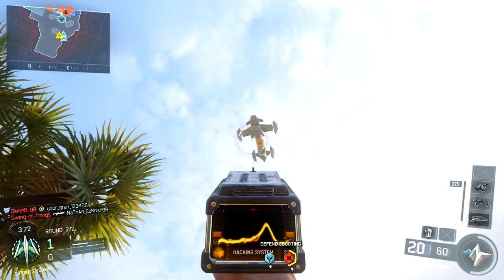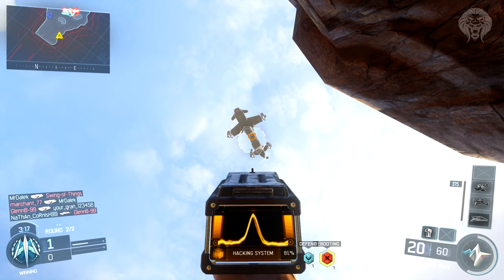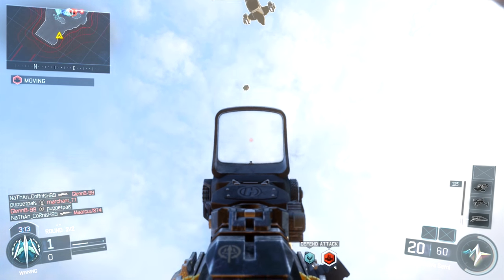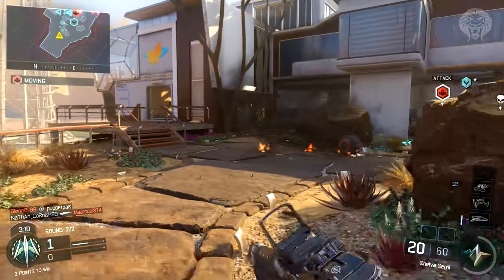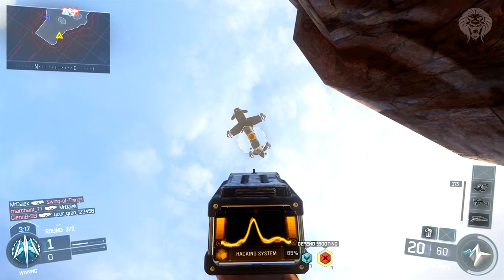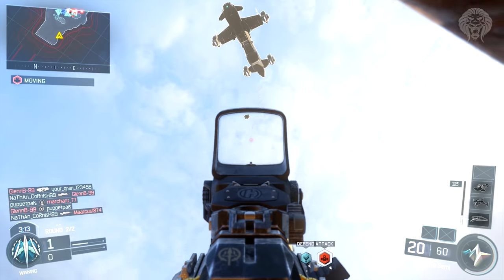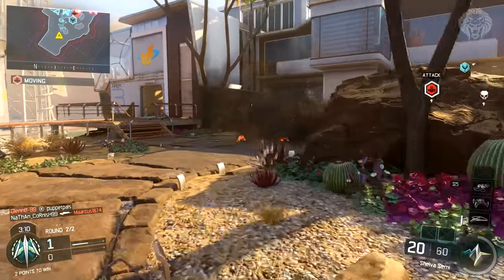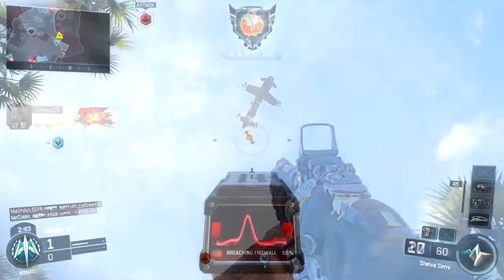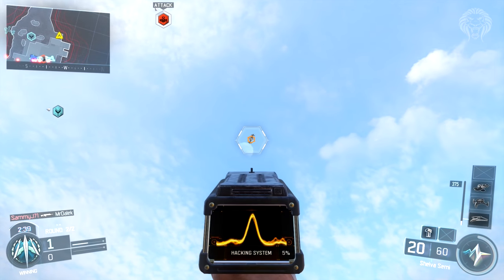Something insane I didn't even know you could do is hack the actual Raps deploy ship. The Raps are a very lethal streak — they're like these barrels that roll around and blow up in your face. I actually hacked it halfway through deploying them, and as you can see it dropped some friendly Raps. Not only does it stop the enemies from getting Raps, you actually get your own friendly ones. They dropped a few enemy ones, then I hacked it, and they started dropping friendly ones — and the Raps actually started fighting each other.